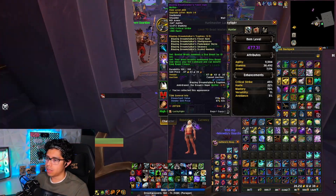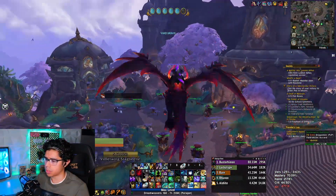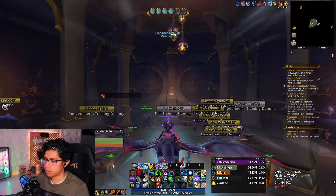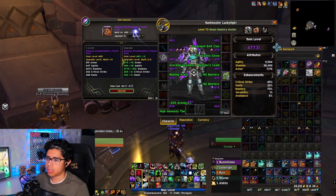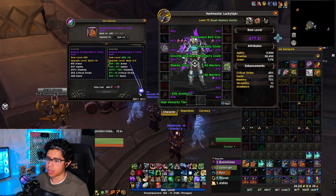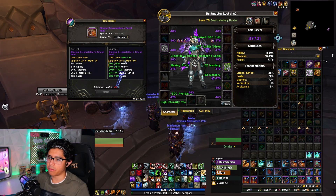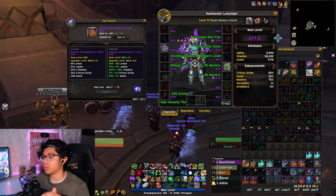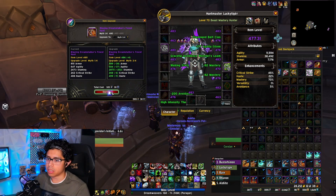Now let's take a look at what it's going to cost to upgrade these shoulders — sorry for the lag, Valdrakken is always freaking laggy. I need another 15 of the Aspect's Dreaming Crests, which will be easy. I have enough Flightstones to completely upgrade this, and that will take us all the way up to 489. That is insane. Let's do these two upgrades for now and see where that puts us.